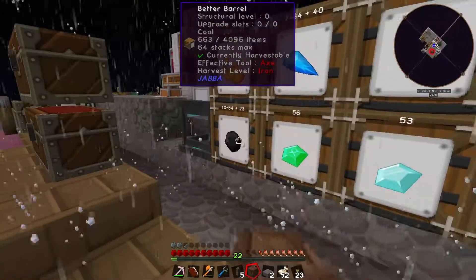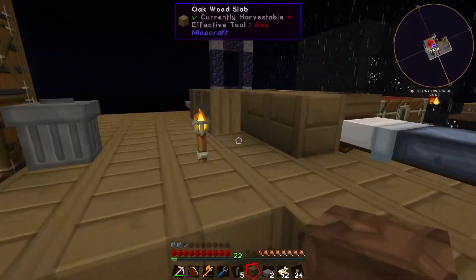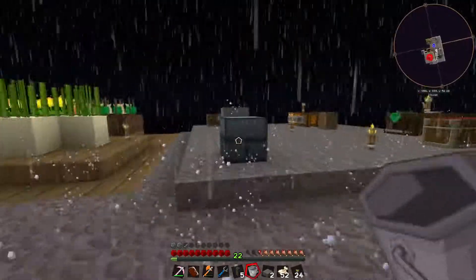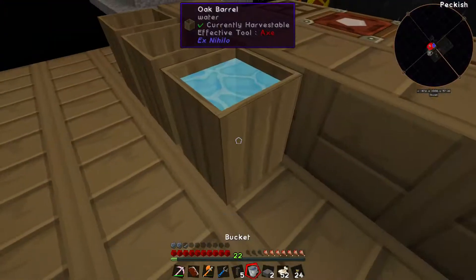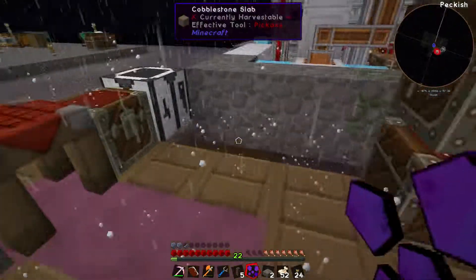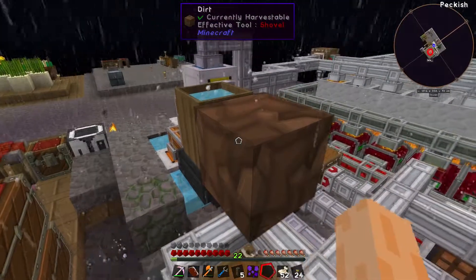That should be fine — just some lapis and coal. Maybe if mycelium goes down next to it — I've got tons of ancient spores around here. Let me grab a bucket and do a quick experiment with witch water. If I plonk dirt down here and then put ancient spores on it — yes! So mycelium can go down next to the barrel, which is what I was hoping.